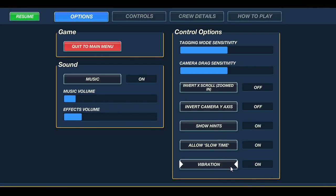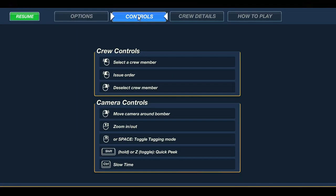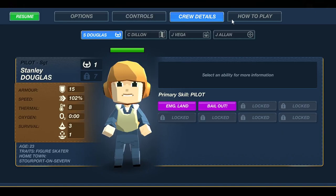Let's see - vibration, no vibration. Select issue and then deselect, okay, that's normal. Camera zoom in and out, or space to toggle mode - that's fine. Middle mouse as well. Shift or Z for quick peek, and slow time is control.